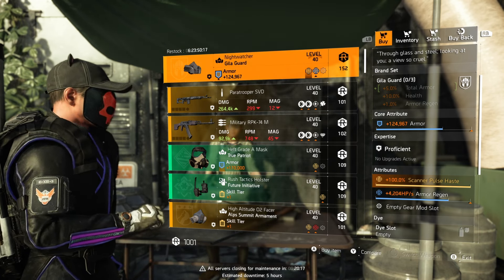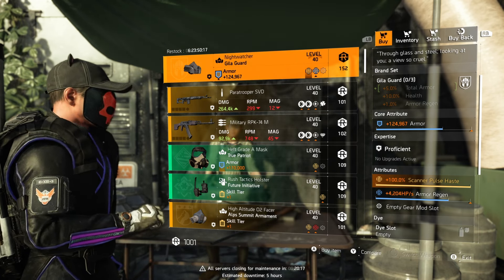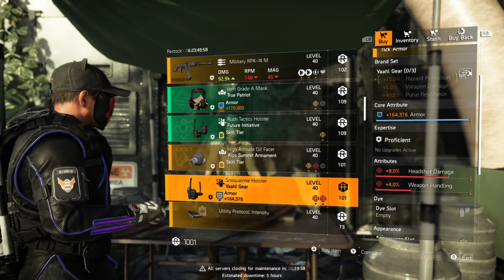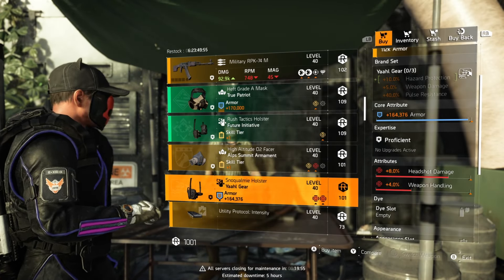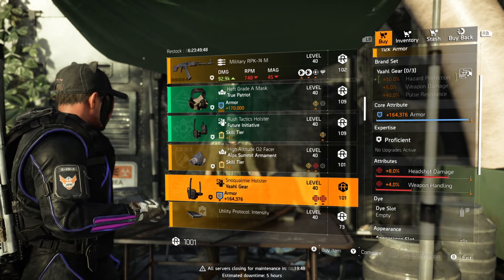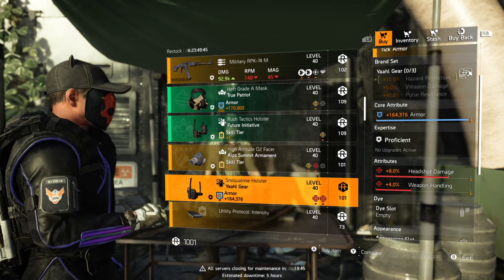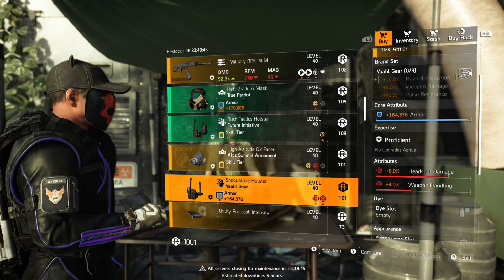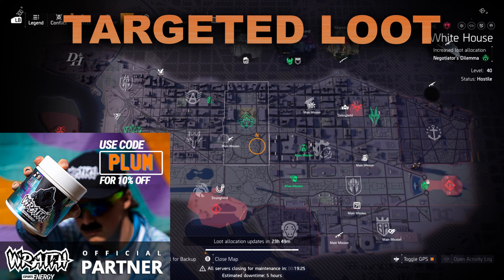DZ East this week has the Night Watcher mask — I like this one because it has decent armor and nearly max armor regen. Gila is getting a big rework next update and the three-piece bonus is looking like three percent regen, so this could be a cracker of an item. Also down the list there's a Yell holster with nearly max armor and headshot damage — perfect for hazard protection and headshot damage builds, but only if you've got the spare DZ resources.